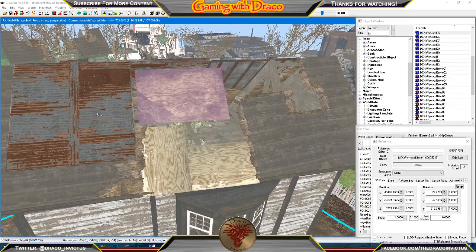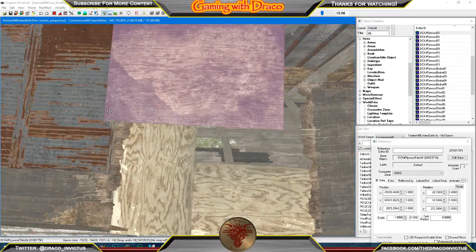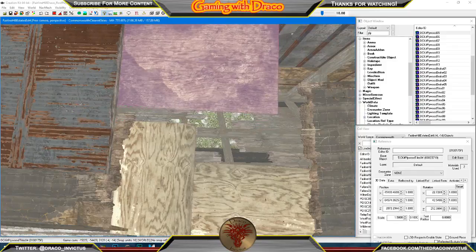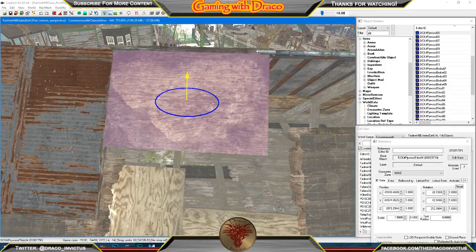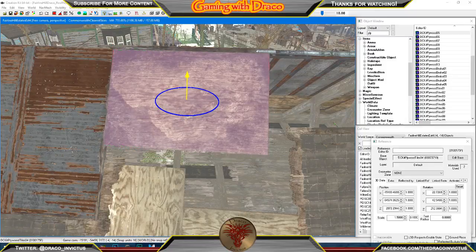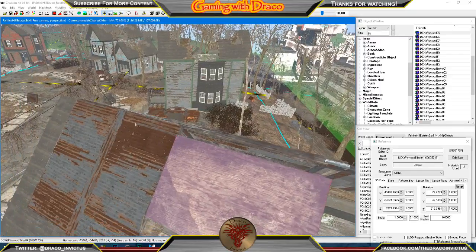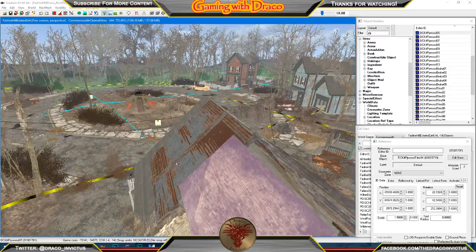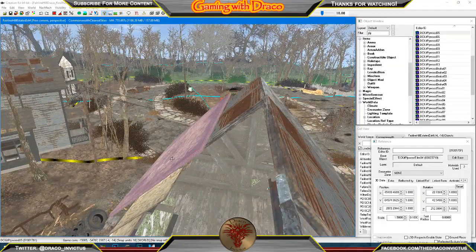The bummer is that there's no rafters right there, so from an actual building standpoint it's kind of goofy. But I am not building rafters in there either. Off by just a little bit, I'd say — what do you guys think?